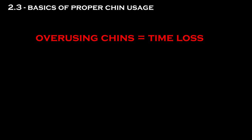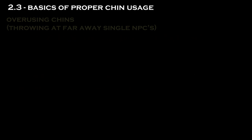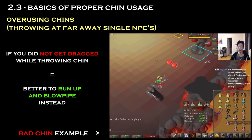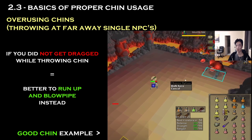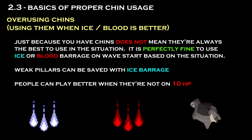The first thing to note about chins is that overusing them is going to make you lose time. At its core, chins have a lower max hit, less accuracy, and longer attack speed than a blowpipe, so if you're throwing a chin at something that can otherwise be blowpiped, you're basically losing time. One of the main examples of overusing chins is throwing them at single monsters that are only just out of blowpipe range. Against a single monster, the rule of thumb is that if you didn't get dragged while throwing the chin, it was actually better for you to just lose ticks running up to the monster and blowpiping it normally. Overusing chins is also going to result in extra pillar damage that you didn't experience with barrage.